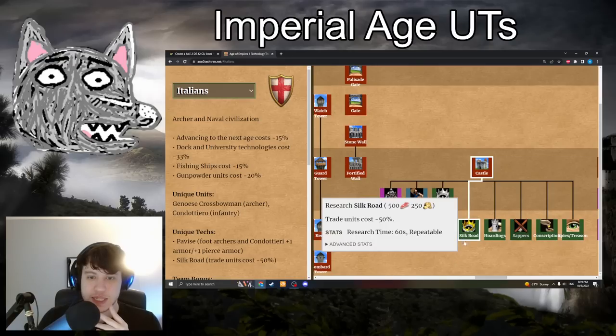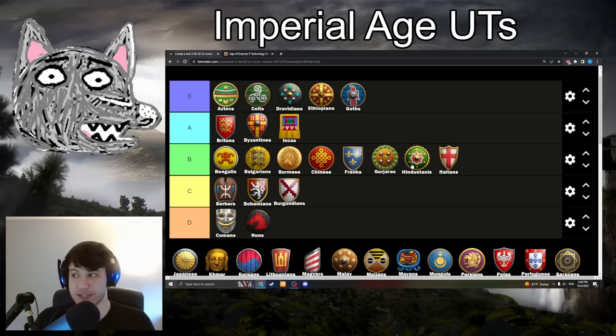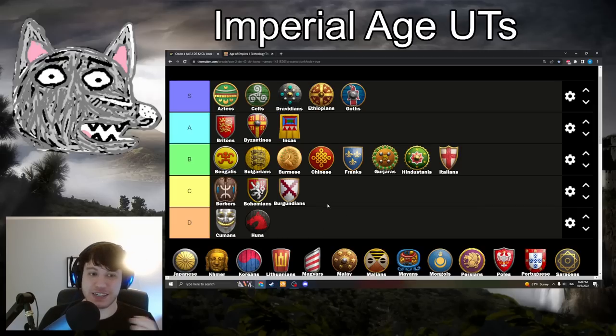Next we have Italians with Silk Road: 500 food and 250 gold. Trade units cost minus 50% — applies to trade cogs and trade carts. Going to be in B-tier. Essentially in team games, pick it up — it's really nice. Having cheap trade is handy because when you're starting trade, gold is getting kind of thin anyway. In 1v1s it's useless, so it's great in team games in the late game. I don't think it's C-tier level, but in 1v1s it's literally useless. It's strong enough in team games to justify B-tier.